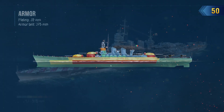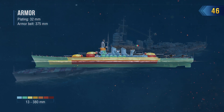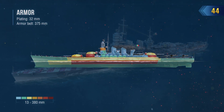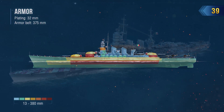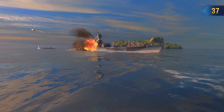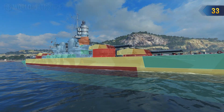Decent horizontal armor, good anti-torpedo defenses, and effective protection from HE shells at her aft and fore ends, as well as for her superstructures, are features that also encourage her to fight actively. However, in the heat of battle, one shouldn't forget that the battleship's Citadel occupies quite an elevated position.